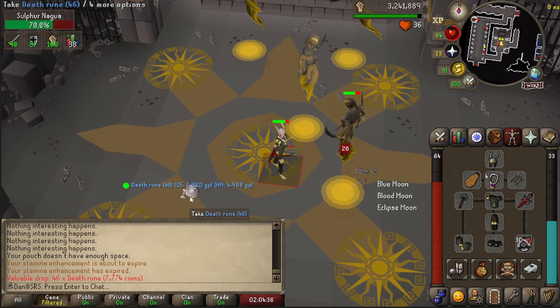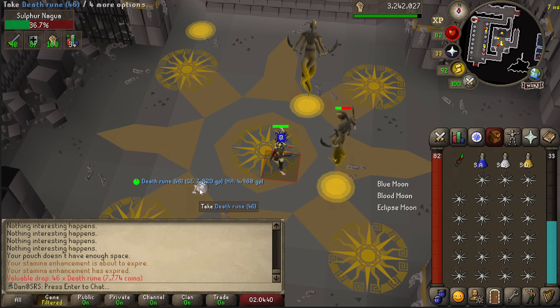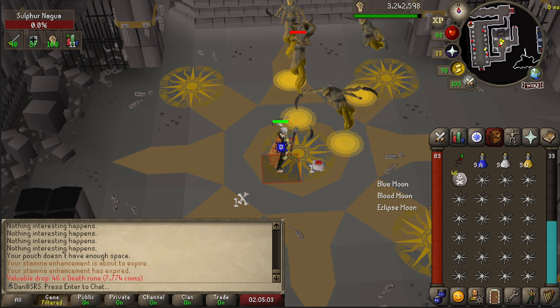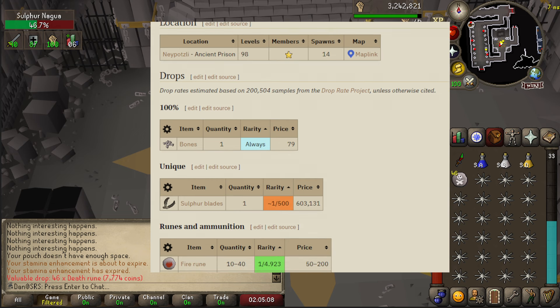46 death runes as a drop — that's nearly 10k as a drop. But that's not the best thing about these. The best thing about these is the entire drop table. So as this is going on in the background, I'm just going to explain to you some of the drop table right now. The amount of resources these guys drop is incredible.